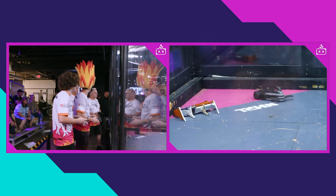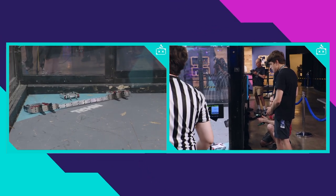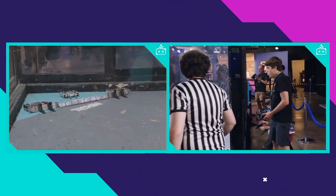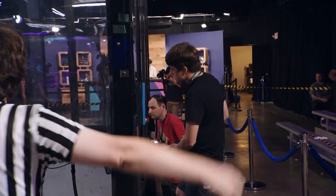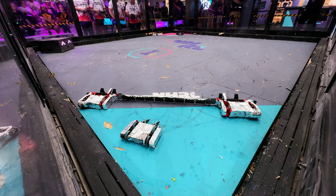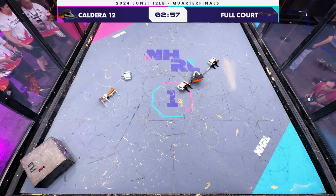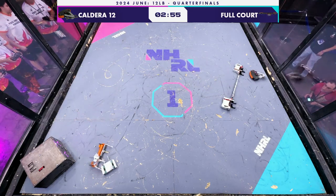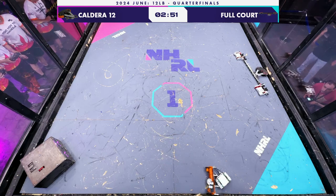There's a lot of aluminum tape on the opponents here to protect from the flame — we'll see if it helps. Really interesting strategy they're going with: very few forks on Full Court. I think that is a strategy to defeat the horizontal spinner on the front of Caldera.